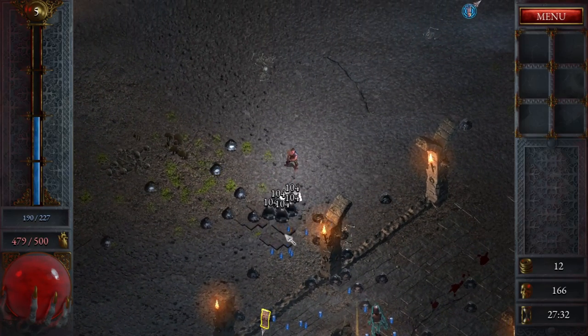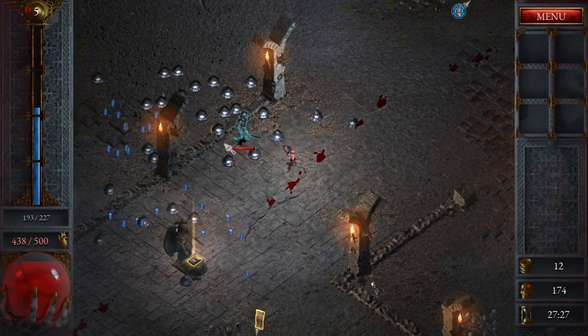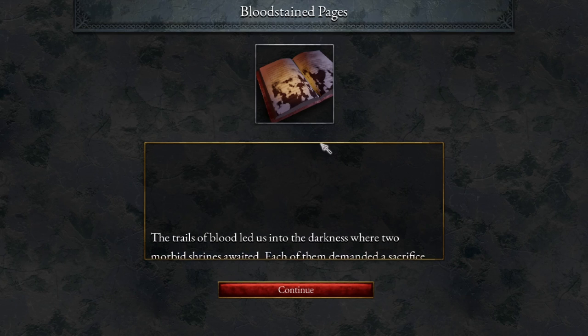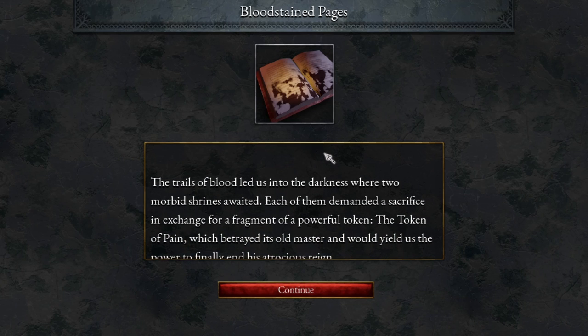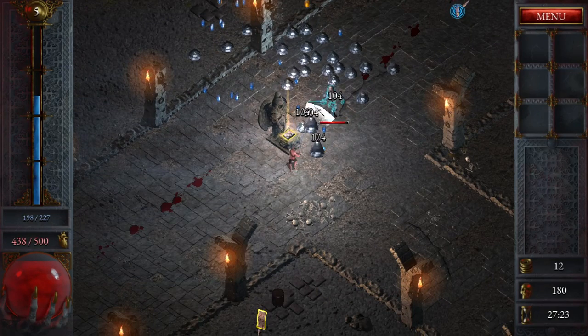Can I get through to that quest thing? Oh, there's a little elite skeleton here. Let's grab this — Bloodstained Tape. 'Bloodstained tape led us into the darkness, where two morbid shrines awaited. Each of them demanded a sacrifice in exchange for a fragment of a powerful token — the Token of Pain, which betrayed its old master and would yield us the power to finally end his atrocious reign.'